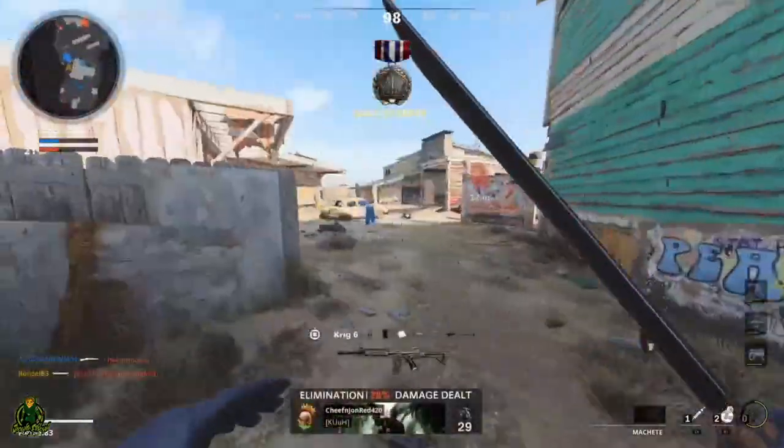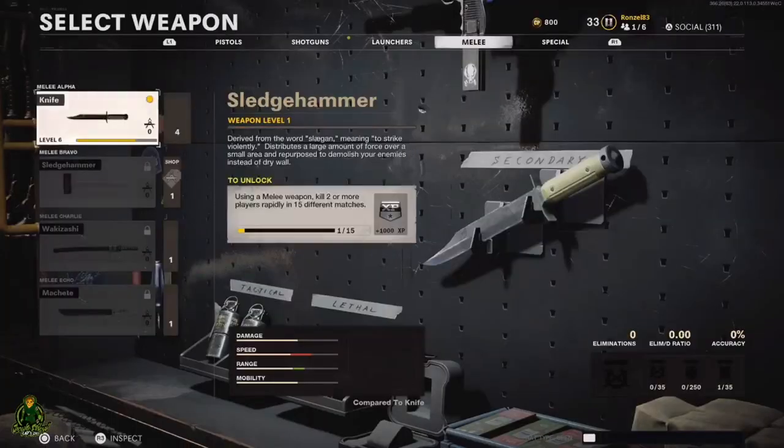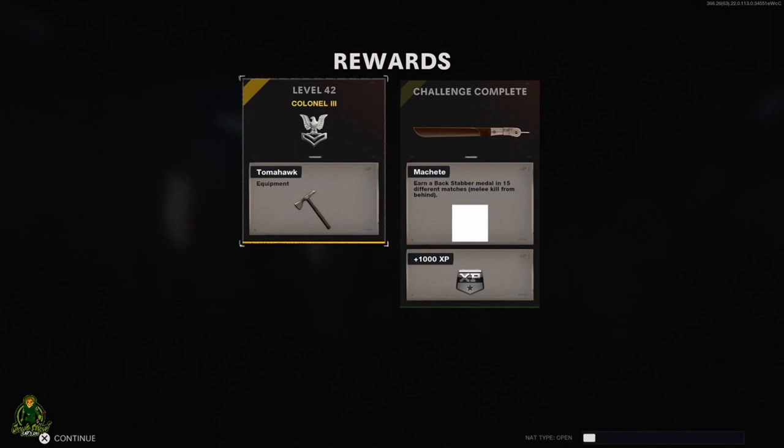So all you do is go and get your backstabber — run up behind him, stab him. As soon as you get that backstabber medal, all you do is back out of the match. As you can tell, it gave me credit for it because before it said 2 out of 15, now it says 3 out of 15. So load into the match, run behind somebody, stab him from behind, and as soon as that medal pops up you're going to get it, leave the match, do it 15 times, and you will get the machete right there.